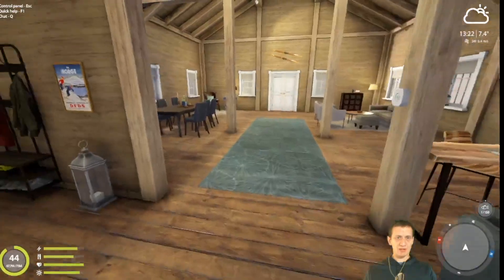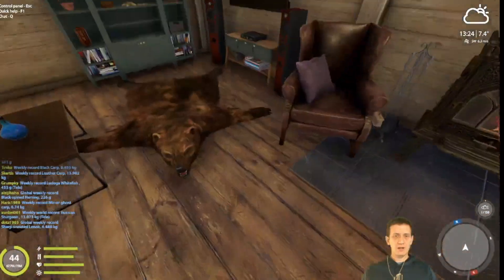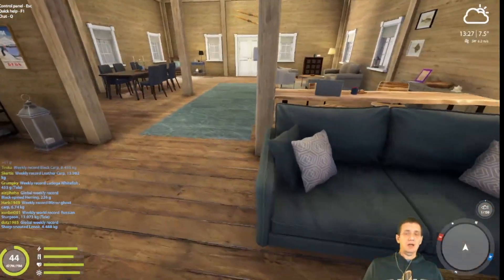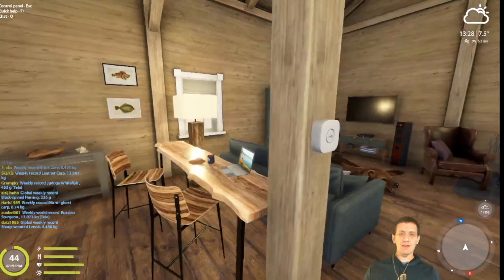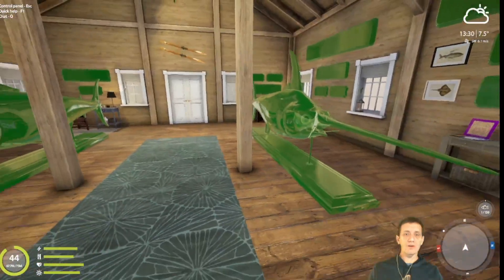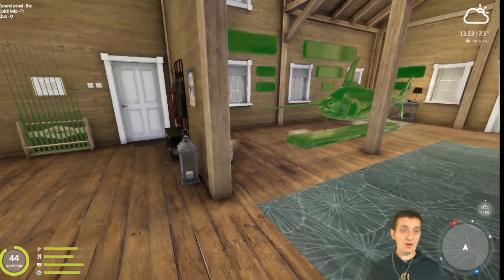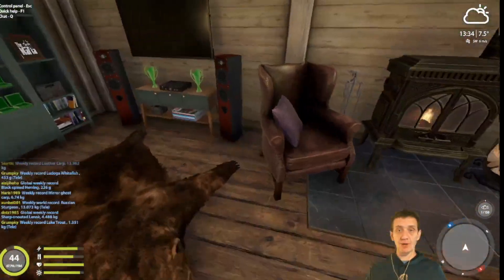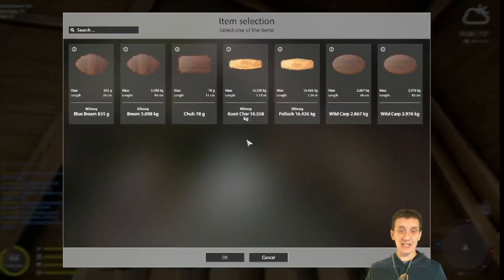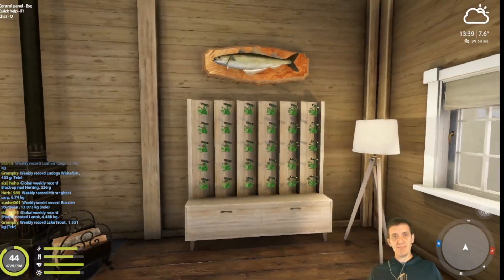As soon as the music comes back on I'll turn it off. I don't see anything in here that's — oh, that's item placement mode! Okay, I haven't looked at this yet — sorry for being a little blown away here. Now we've got item placement mode on, so I can put reels up. I figured that's what it was for. We could throw our pollock up there — not a bad spot for the pollock.